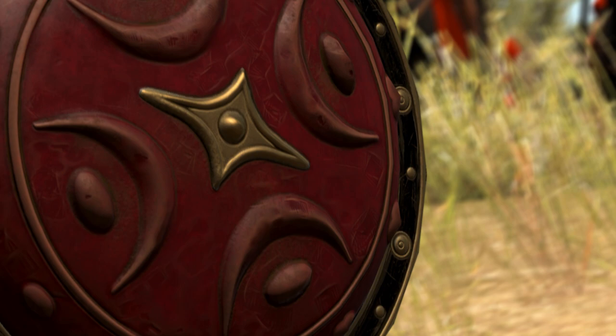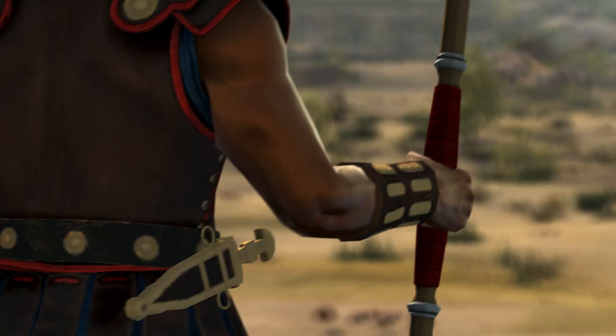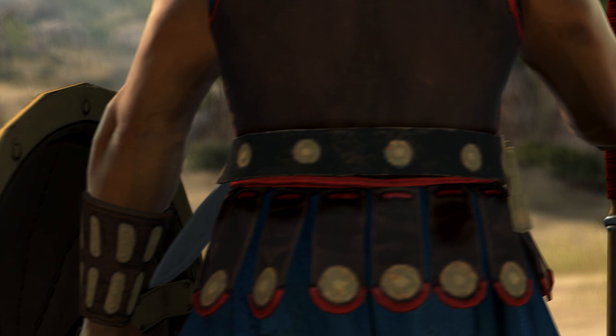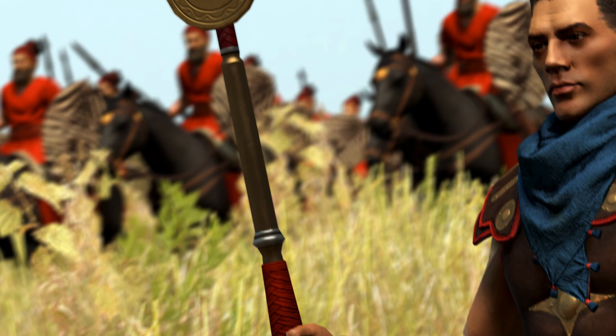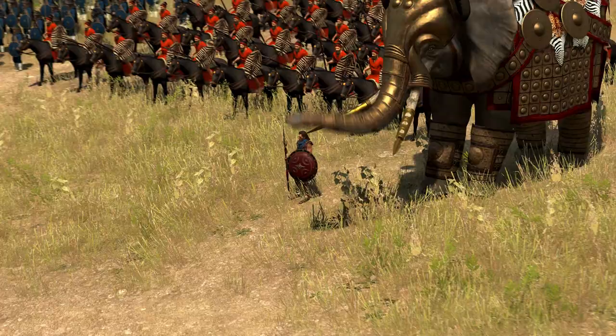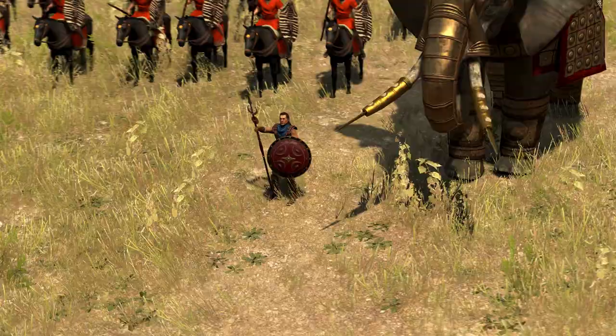Hasdrubal Barca was a Carthaginian general and a younger brother of Hannibal. He was a cunning strategist who made excellent use of Carthage's enormous wealth. In one battle, Hasdrubal bribed Rome's 20,000 Celt-Iberian mercenaries not to fight, shifting the balance of power decisively in his favor.